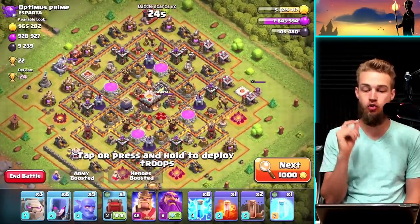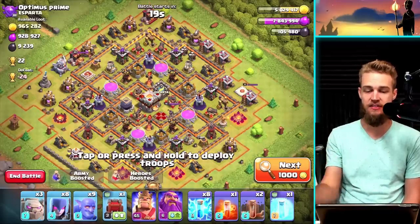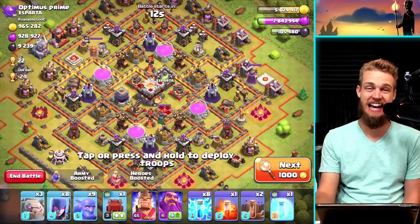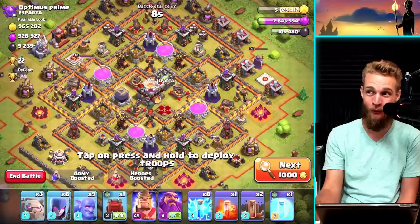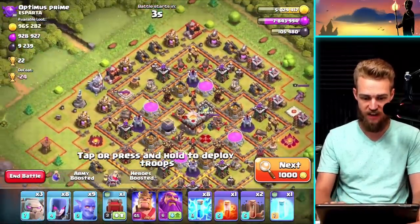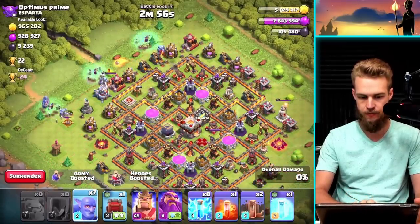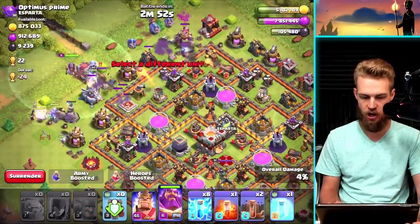This is a triple nine! You guys have heard me talk about triple sevens - 700,000 gold and elixir, 7,000 dark elixir - but this is 9, 9, 9. Oh baby! I'm thinking hitting the eagle right off the bat would be fantastic. Let's go golem, golem, golem and then the witch combination - just like so, perfect. I'm going to get the wall wrecker to hurry up and get through there too.